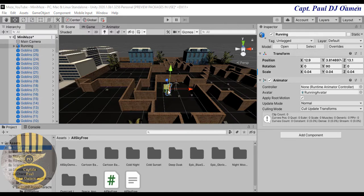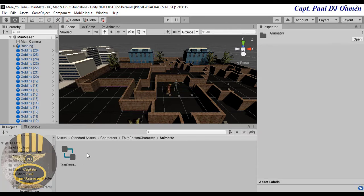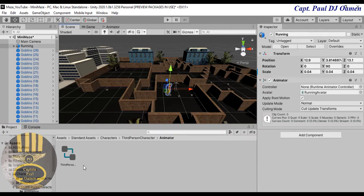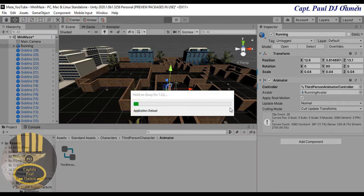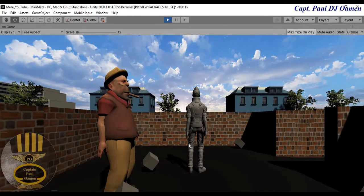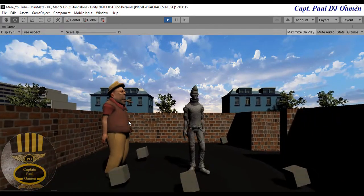That's Smoking Joe in position. Make sure he's selected, then go to the Third Person section, grab the Animator, and drag it in. He will now move around — or at least stand there shaking his body. Let's run it and see: there's Smoking Joe!